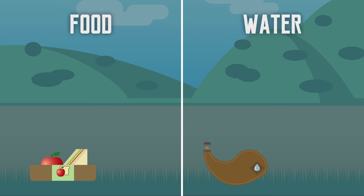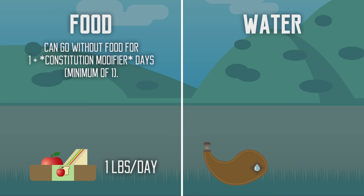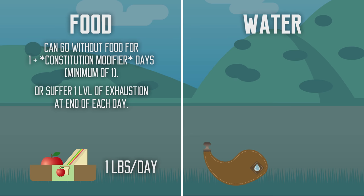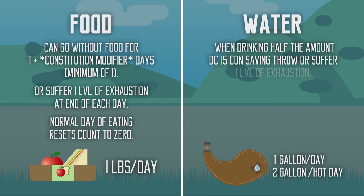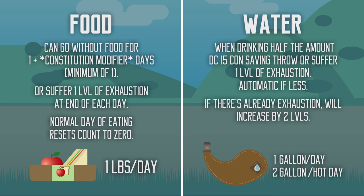Following the game's rules, you need a pound of food a day, or one ration, to be properly fed. You can go without food for 1 plus your constitution modifier days before suffering a level of exhaustion at the end of each day. A normal day of eating resets your count to 0. You need a gallon of water a day, or twice the amount in hot weather. If you drink only half as much, you must succeed on a DC 15 constitution saving throw or suffer 1 level of exhaustion. With less water, you automatically suffer a level of exhaustion, and if you already have at least 1 level, your exhaustion increases by 2 levels.